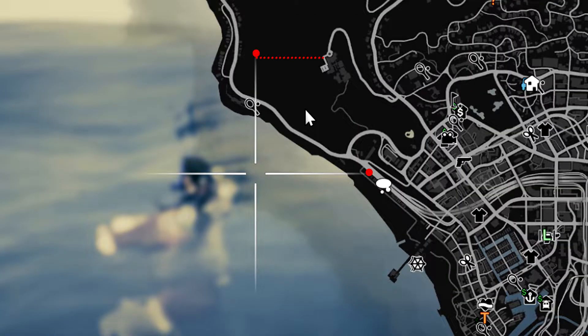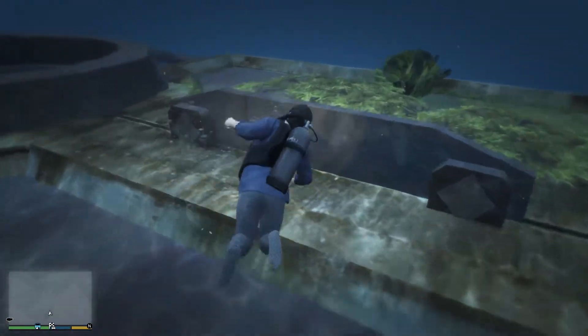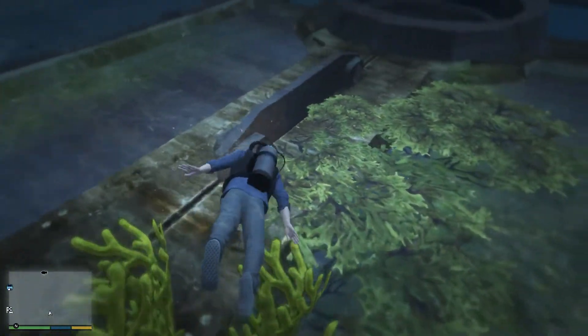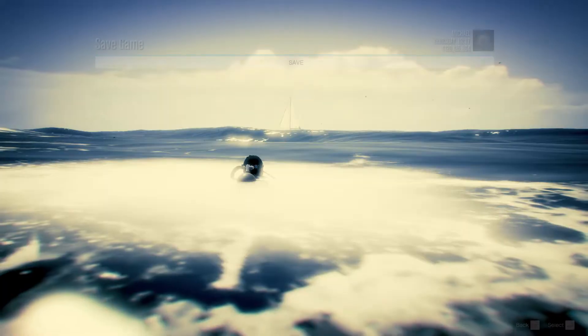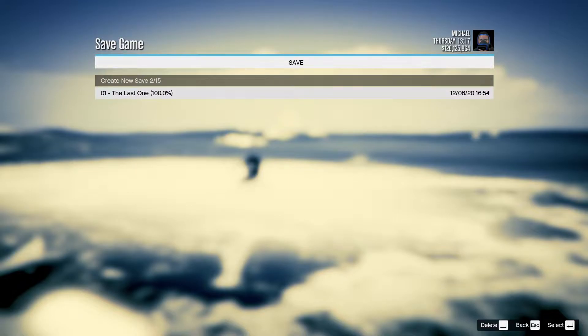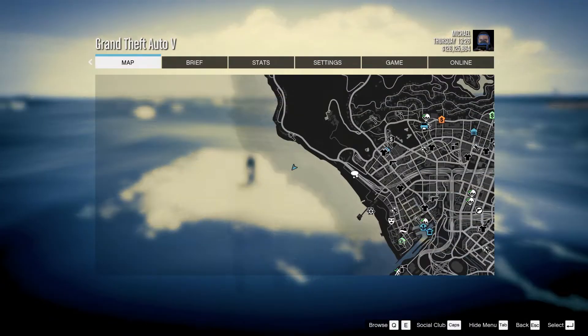Now it is time to mark the location of the Pacific Bluffs briefcase. The first time you will dive down, there will be no briefcase. This is normal. Just dive up. You can only use your phone to save while your head is sticking out of the water. So now it is time to save your game and then reload it.